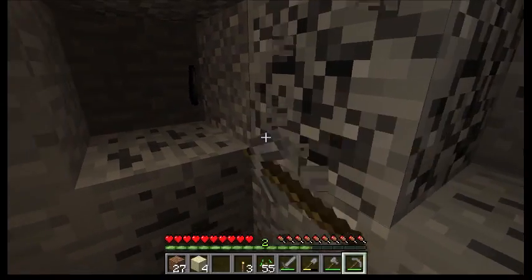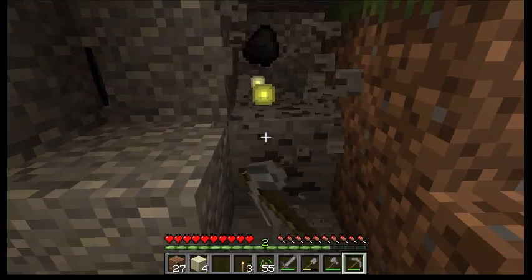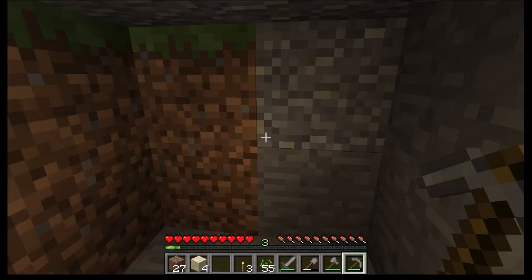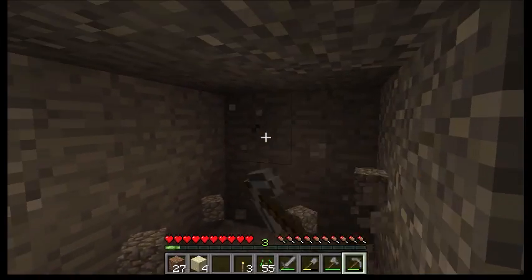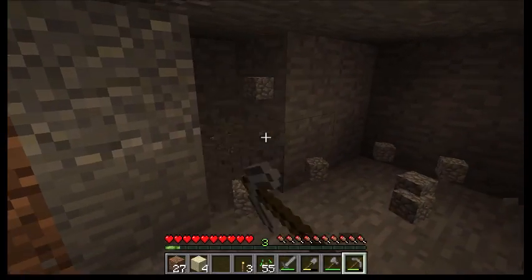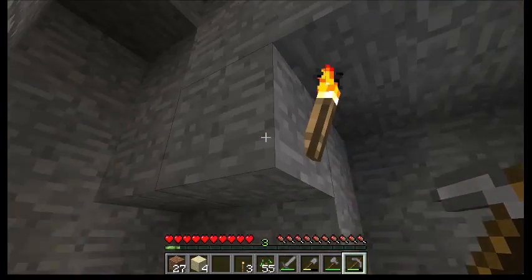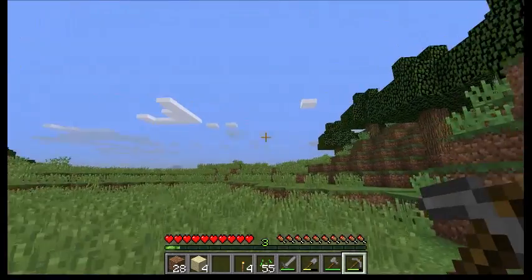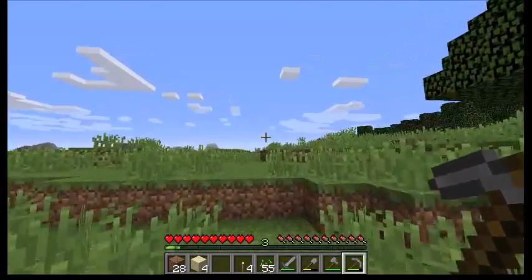We wanted to come back to this spot to gather up the rest of the coal, because coal is one of the essentials when you're first starting out. Since we're here, let's go ahead and grab like half a dozen cobblestone or more — that'll be enough for now. Now we have 15 cobblestone.